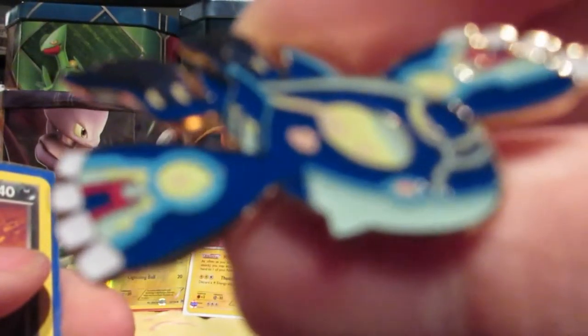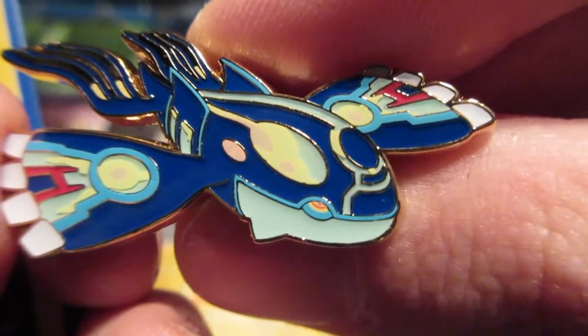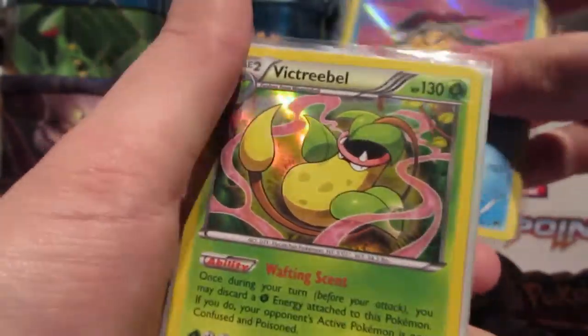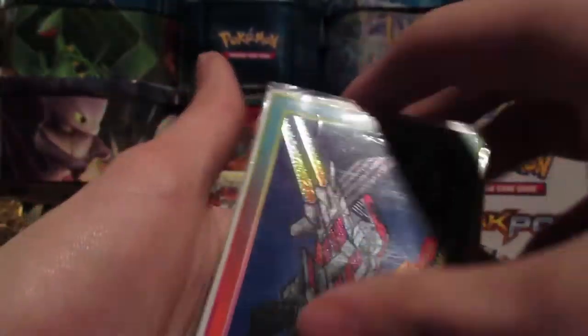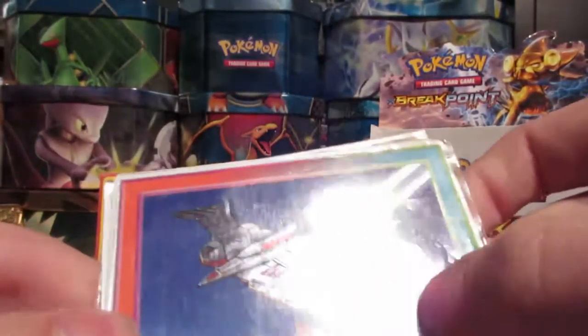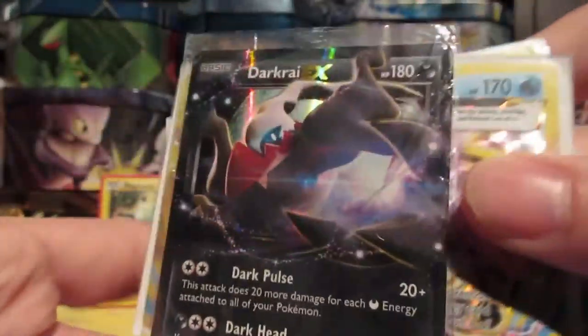Let's just start with the pin again — nice Kyogre pin, I will adore this. We got Reverse Rare Shiftry, Reverse Rare Electivire, Reverse Rare Dragalge, Rare Holo Suicune, Rare Holo Victreebel, Rare Holo Pterodactyl Dinozord. We have a Golduck Break, Greninja Break, and a Darkrai EX.